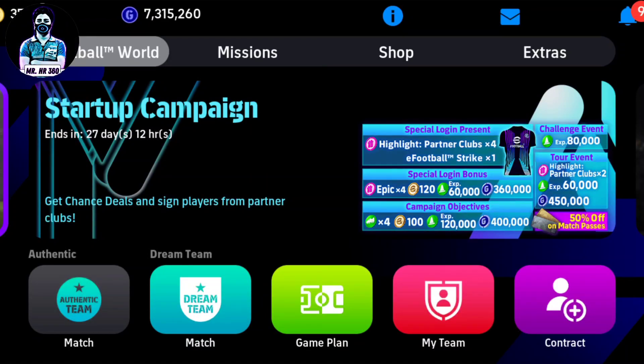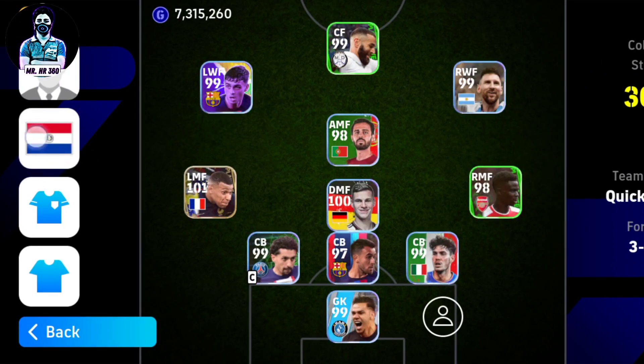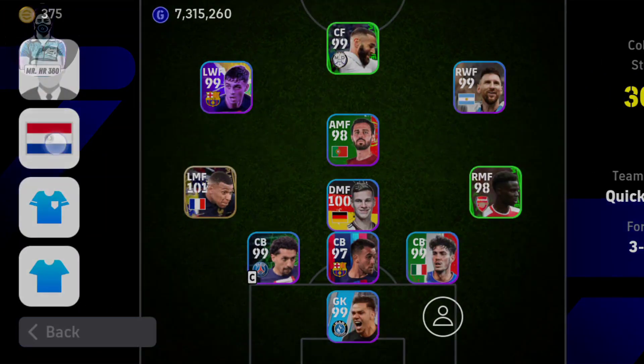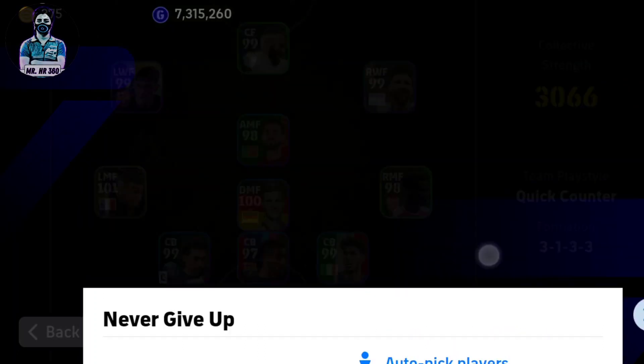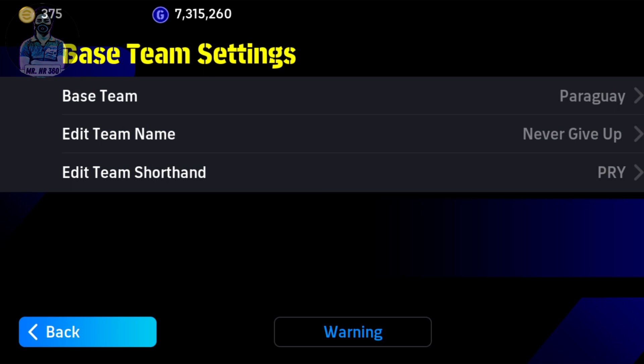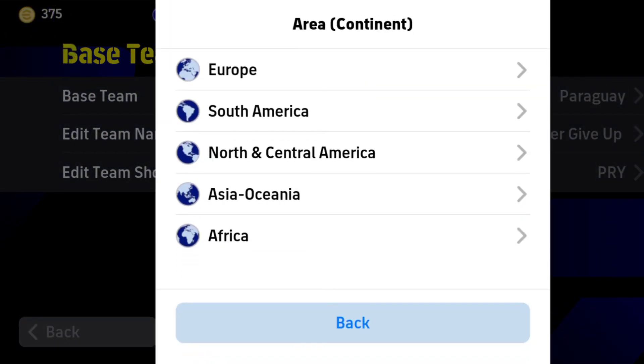Click on game plan. Click on the plug icon. Click to base team setting. Click to base team.